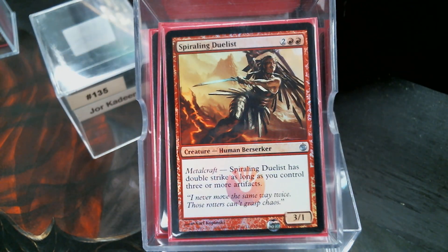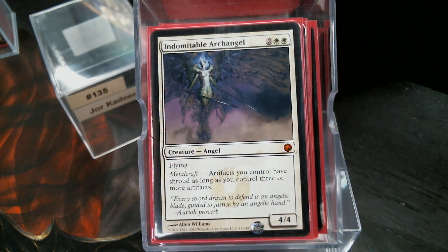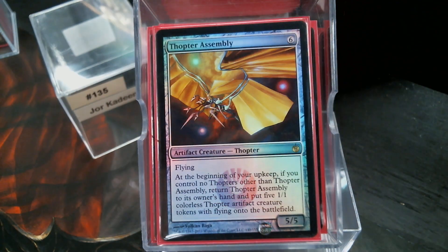A Spiraling Duelist — double strike as long as you have three artifacts, so it just has double strike because we're going to have three artifacts. There's an Ur-Golem's Eye. The Indomitable Archangel. The Thopter Assembly — of course this is our only Thopter — and the ability just works so well with Jorkadine.